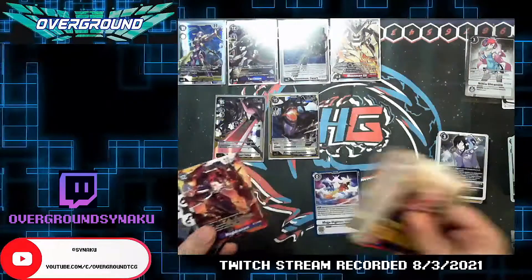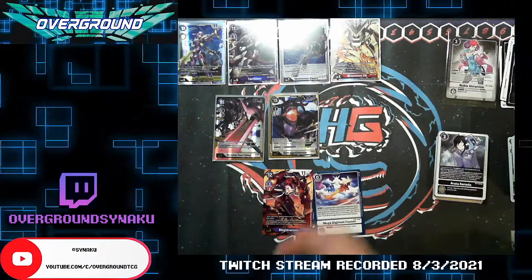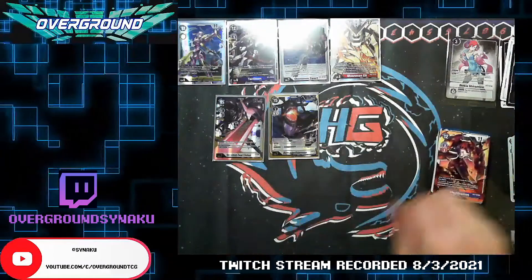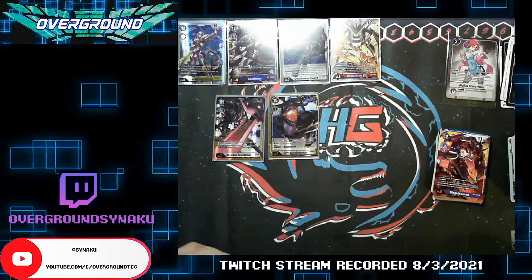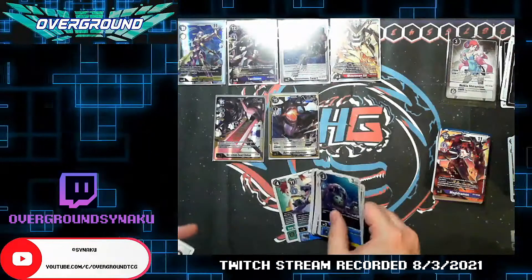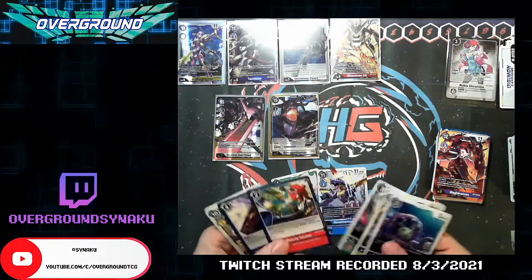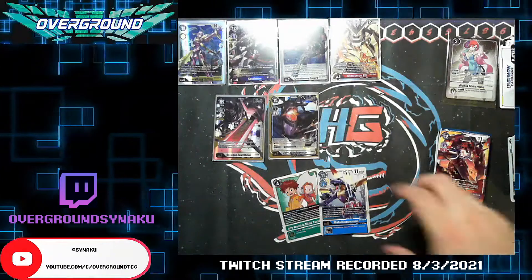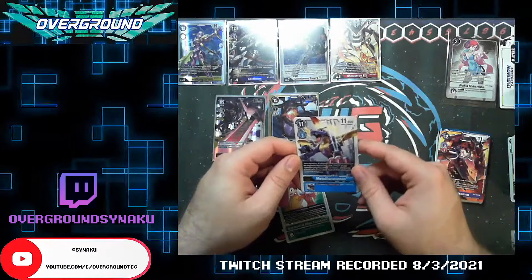Oh, Megidramon — nice. One of the stamped cards I got with these boxes was a stamp Megidramon, which I'm actually super high on because I kind of want to play one in the Chaos Gallantmon deck. Seems like a good idea — I can just play the one stamped one and it'll be blinged out. We got Izzy and Mimi, Metal Garurumon — anything of note in here? Yeah, this is neat. I'm not fully sold on it yet but I like the idea.